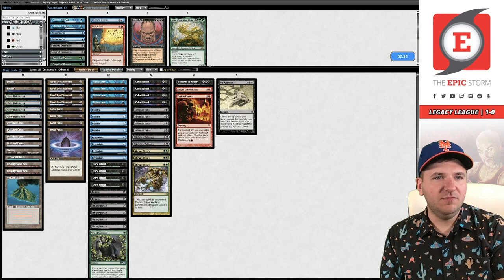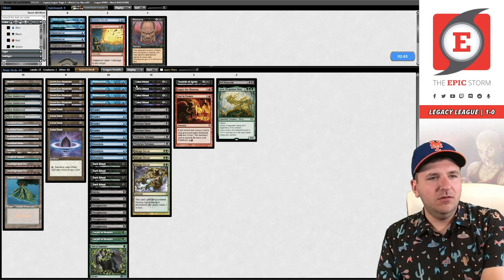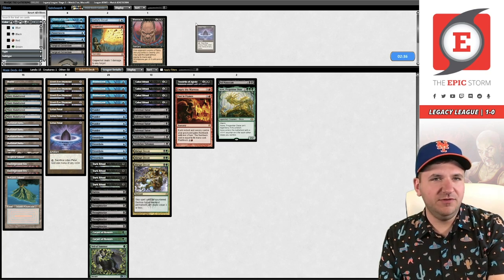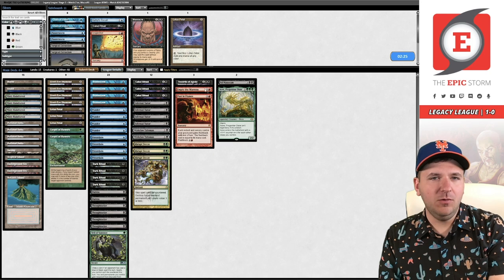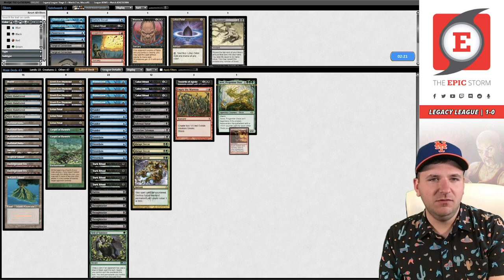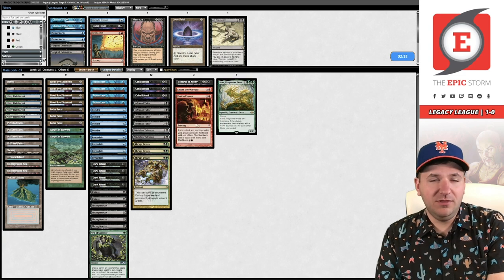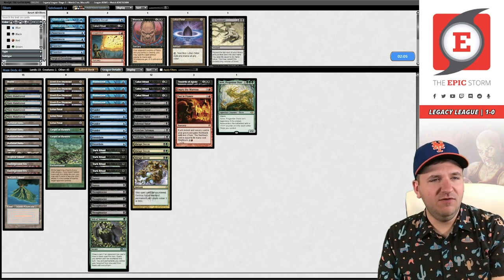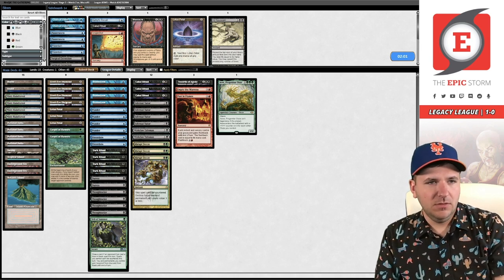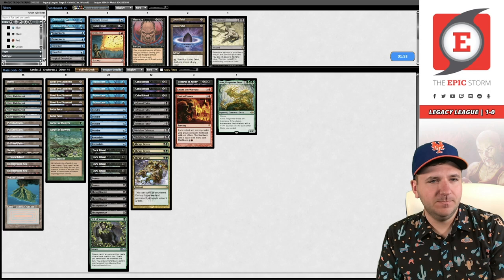We probably want these Abrupt Decays, Carpet, and Cave. A number of players like to board out Petals against Blue Decks — you just want to be more consistent in your boarding with Carpet. I've also seen people shave a Cabal Ritual. You can probably board out Ad Nauseam if you're boarding in Aeve. I don't know if you're ever supposed to leave both Aeve and Empty in. I'm going to try both — I don't really know what's right or wrong here. Probably board out at least two Preordains, and the last slot might be Petal — you're essentially swapping Petals with Carpets.